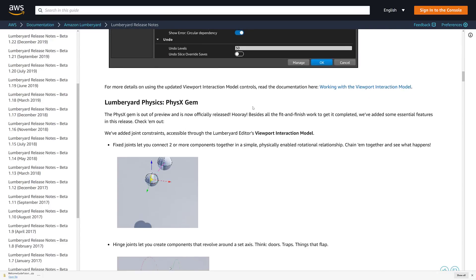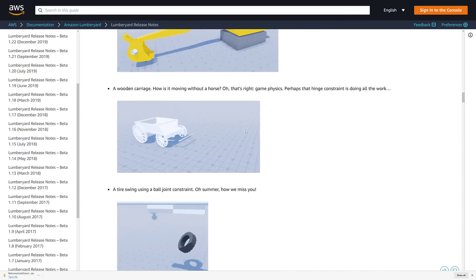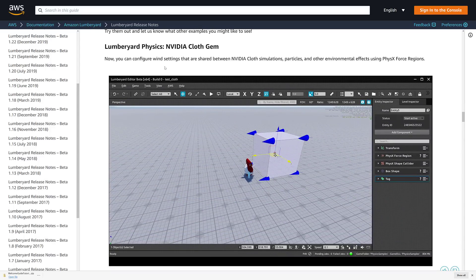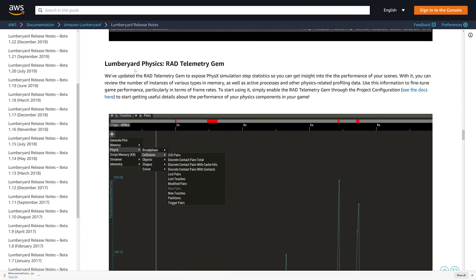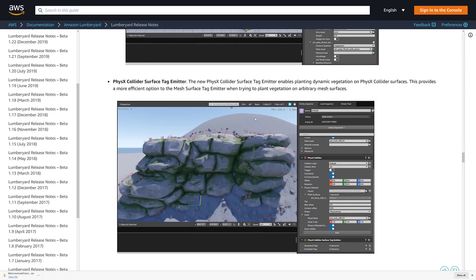The PhysX gem is now out of preview and officially released. If you want to use PhysX simulation, you can do so — there's more detail about how things work on joints, hinges, and ball joints. The NVIDIA cloth gem is also in action, so you can configure wind sections. There are wind settings shared between NVIDIA cloth particles and other environment effects using PhysX force regions. We also got Lumberyard physics integration with the Rad Telemetry gem. The terrain editor got some updates as well — they say quite a few updates but didn't really break them down.